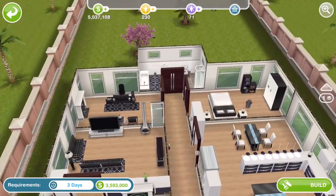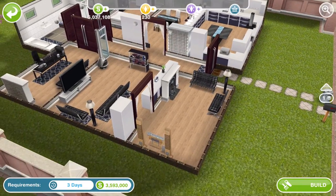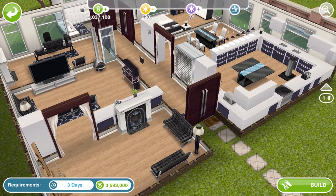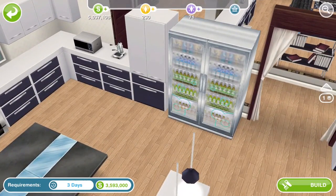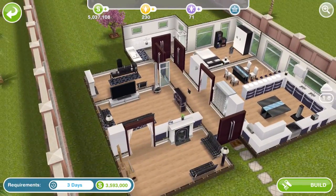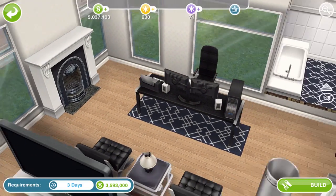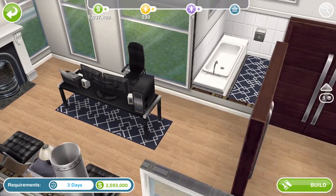House number two. Again, can be built on a standard sized lot. I think most of these houses can be built on a standard sized lot. We have this fireplace, which is worth lots of LP I think, so it might be worth building just for this fireplace. It's also got this fridge that I'm pretty sure is worth LP too. It's got another one of these fireplaces — definitely building this house because I haven't got any of these fireplaces in my town.